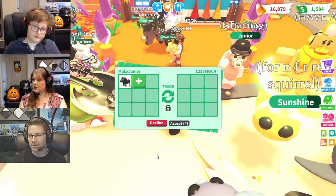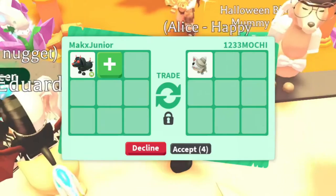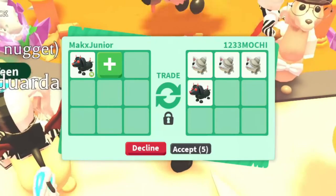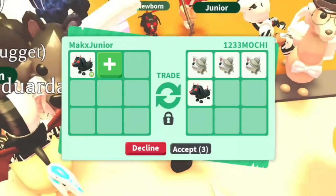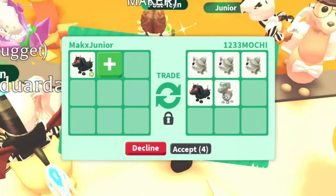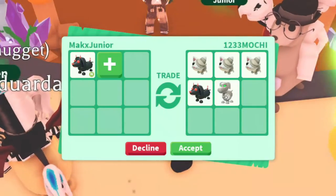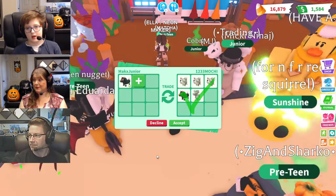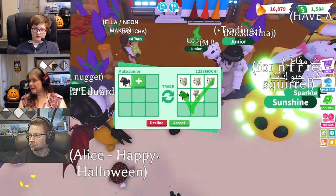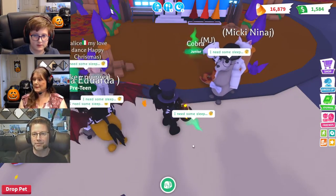One, two, three, Mochi! What do you got to offer? A white mummy cat! Another white mummy cat! And another white mummy cat! And an Evil Dash Hound! And a Skelly Dog! Interesting, but I'm sure we can get something a little better than this. I do believe so too.